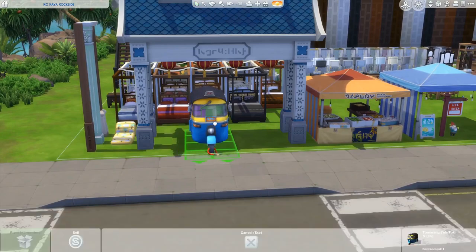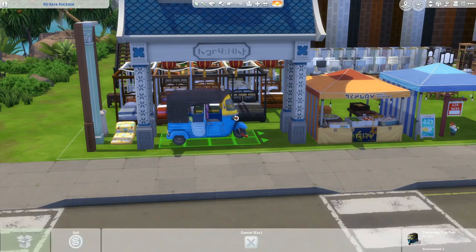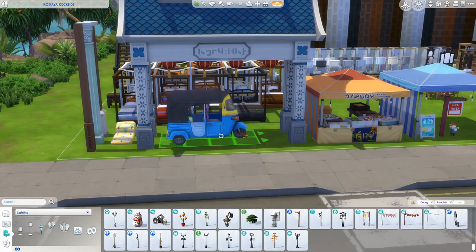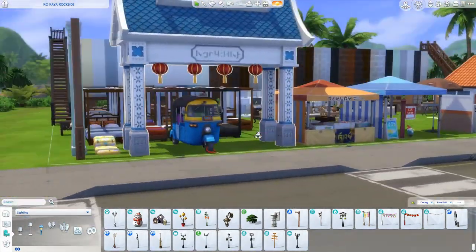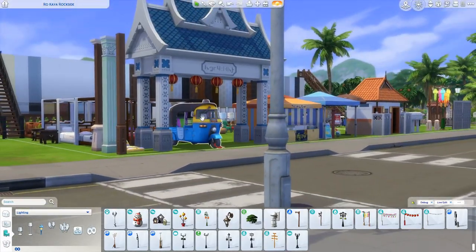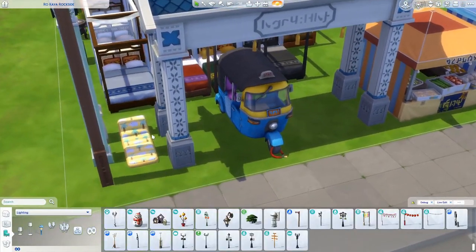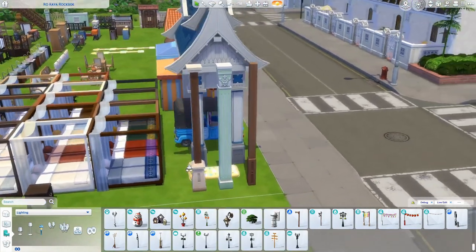There's also a For Rent sign, which is important if you want to rent out your home. We have a tuk-tuk — there's a debug one and a non-debug one, but they both are just visual and we can't ride in them unfortunately. We do have this massive entrance gate which is absolutely gorgeous with so much detail in it. Down here is the pool floaty with some really fun funky colors.